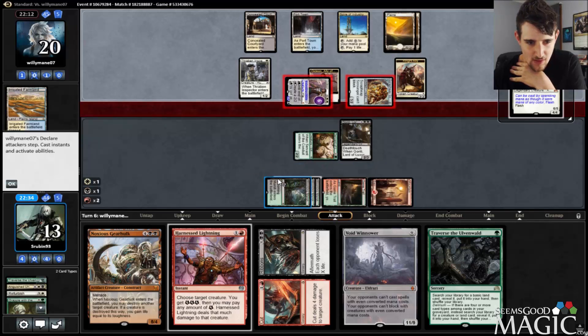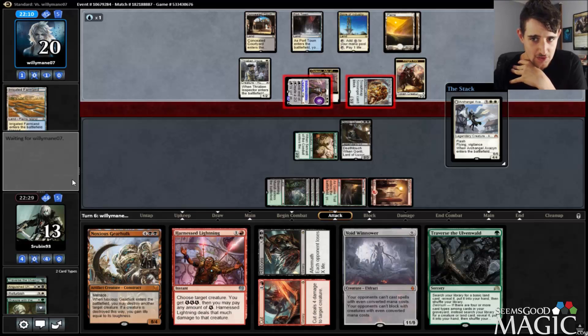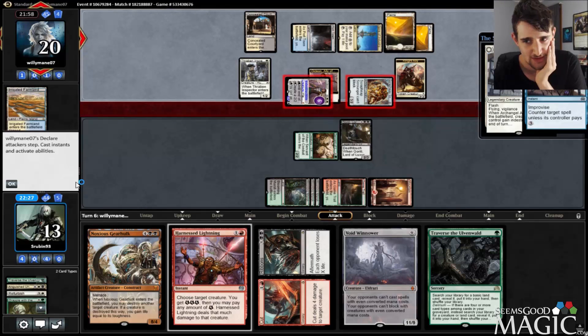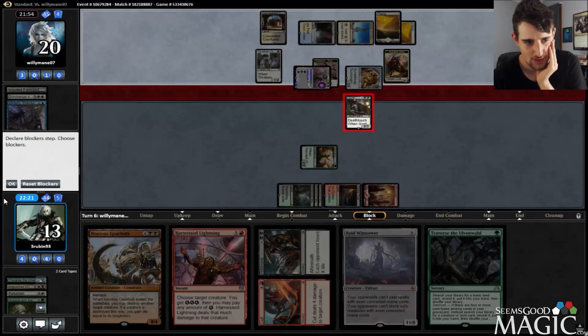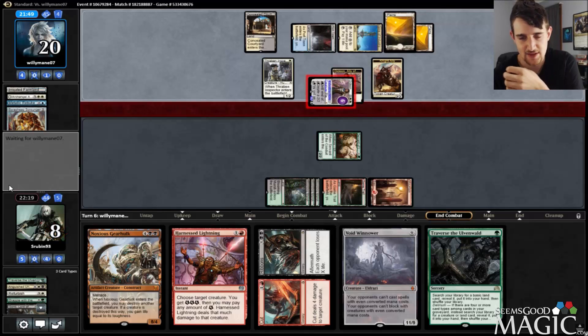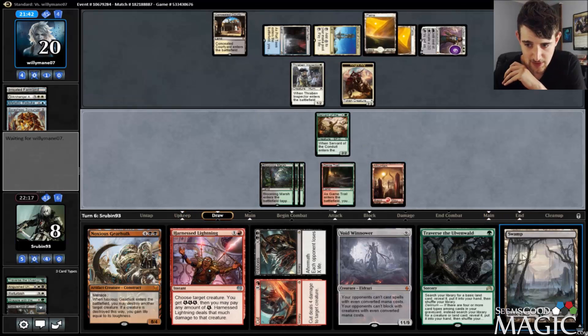I guess I might as well make a white mana anyway. So we got there — Archangel is going to come down here and we're going to get countered. Metallic Rebuke — yeah, that's kind of gross. I'm just going to trade with the Gonti here because I don't want to get totally messed up. I'm kind of in a bad spot suddenly, and I kind of did it to myself. Now I don't have the six lands necessary. Oh, now we do.